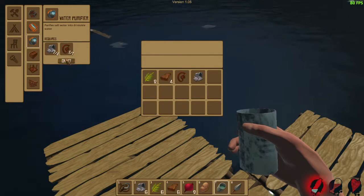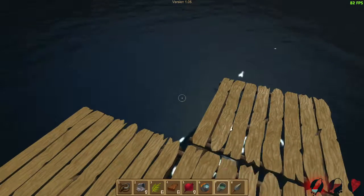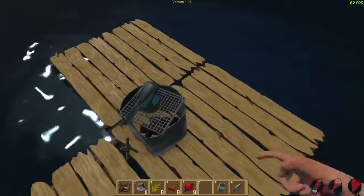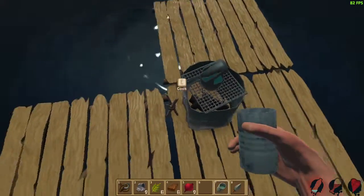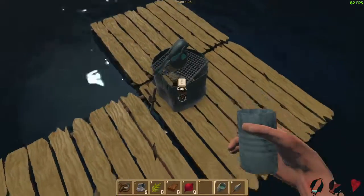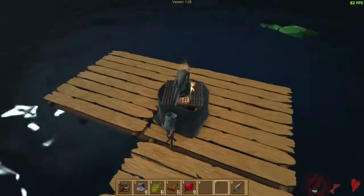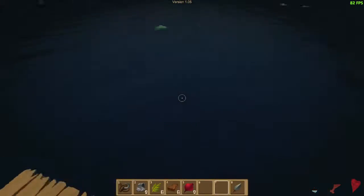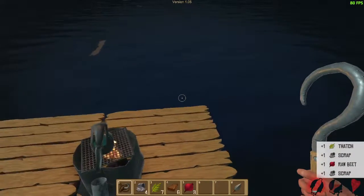Let's put the water purifier right here on this block. When I equipped the cup, I was able to put it onto the water purifier. So that's good. Now I'm going to get my hook and continue to grab some items. More thatch, more scrap, more raw beet. I'm getting very thirsty.